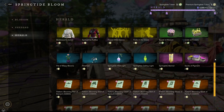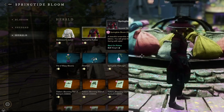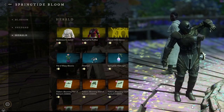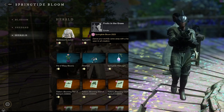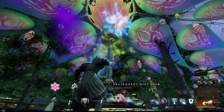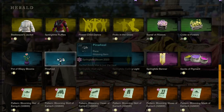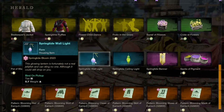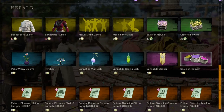Here's the tier you probably really want to get to, which is the Herald tier, because this is where most of the good rewards are. We have two skins here: the Beekeeper's Jacket as well as the Springtime Ruffles, and you also have the Flower Child Dance and Frolic in the Grass emotes. I'm kind of sad they don't have something similar to the Throw Snow emote but with Throw Color instead, which would have been very fitting for this event — but maybe that will be in the Premium Shop. Along with that, we have a bunch of cosmetics: the Barrel of Flowers, the Crater of Flowers, the Pot of Wispy Blooms, the Pinwheel, the Springtide Wall Light, the Springtide Ceiling Light, and some Premium ones as well — the Springtide Banner and the Sacks of Pigment.